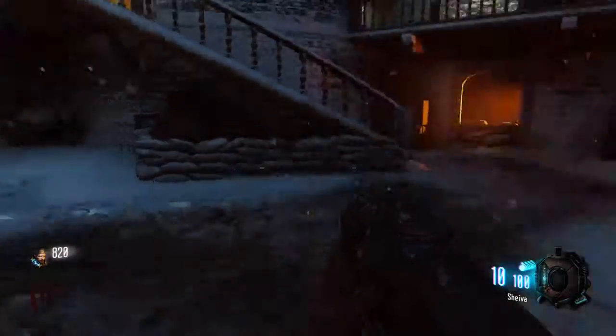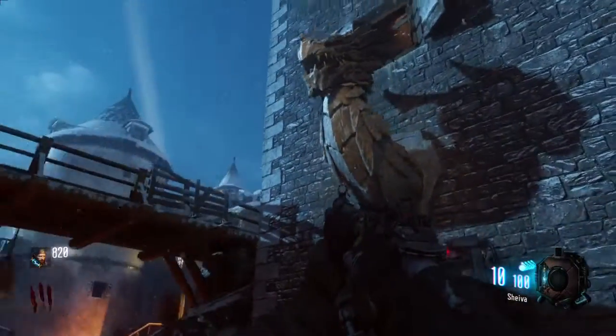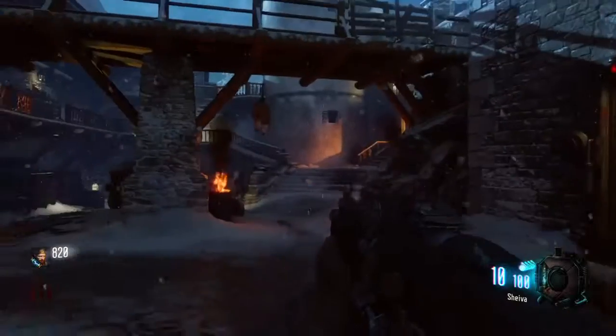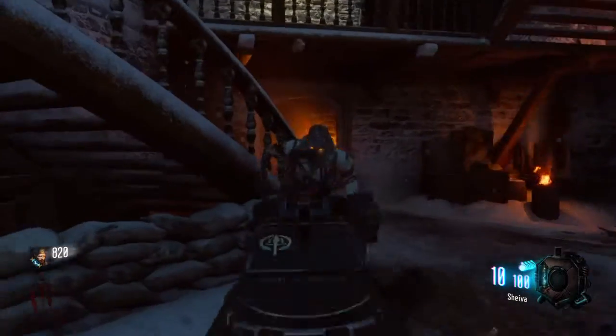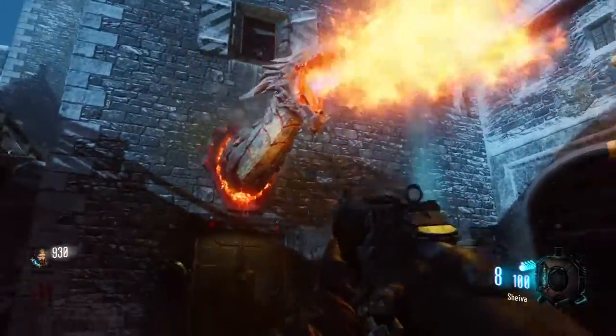The first and pretty much the only step to getting this bow is feeding the dragons. There are three dragons around the map. The first one is in this large open area of the castle. What you want to do is take out one zombie to awaken the dragon.